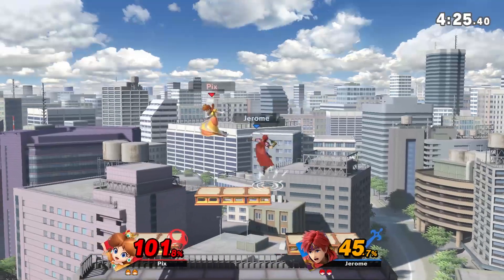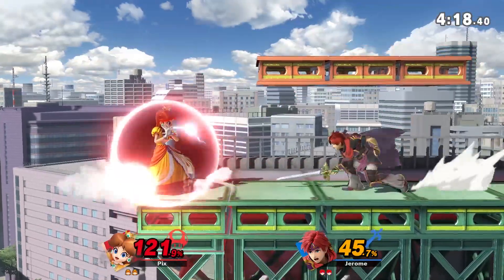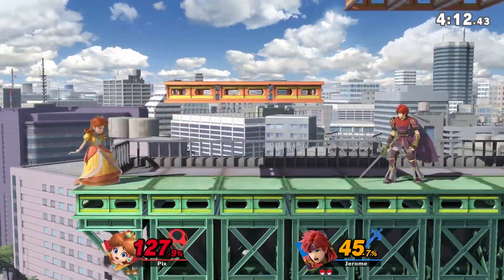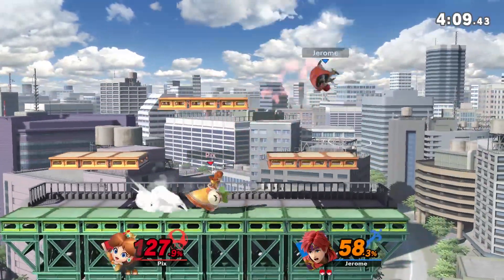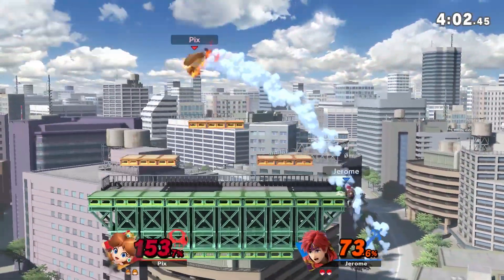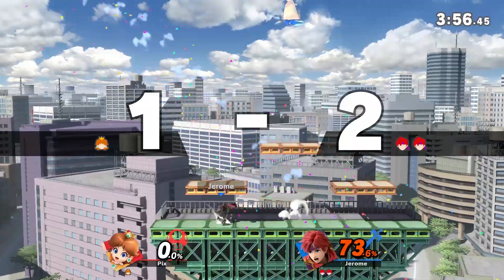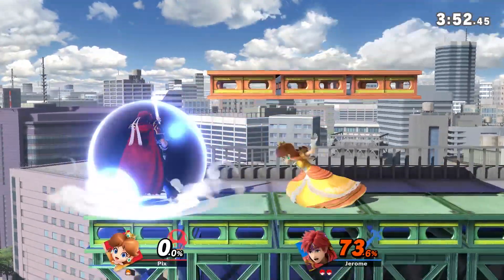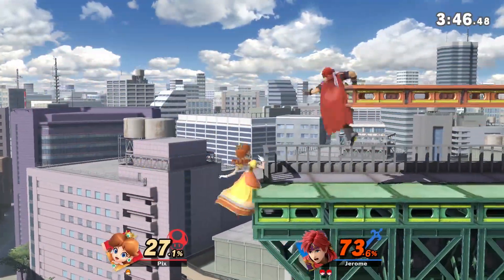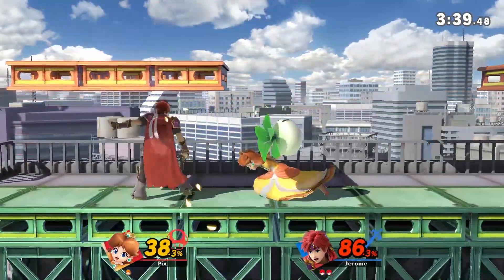Nice falling up air. Don't want to roll up, man. Yeah, that's a free dash - just go back and forth. I have another Stitch but I dropped it. I should have thrown out a fair, for sure. Nice roll read right there from my opponent. Dash kills with Roy too. He was playing very defensive this game - that was like his first side B he threw out this whole time. Now he's starting to throw it out. It's just dumb, easy, free damage.